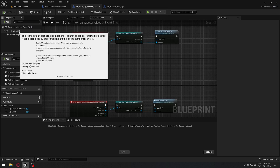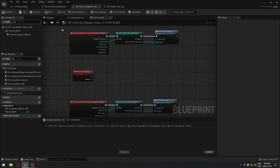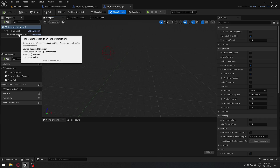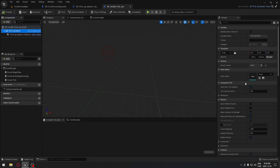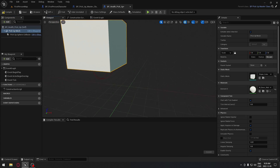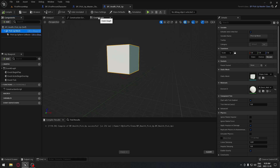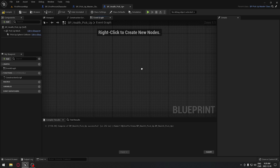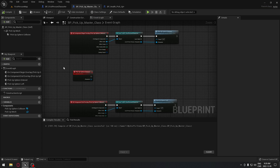In our health pickup, we already have the pickup mesh and pickup sphere collision inherited from the master blueprint. The only thing we have to do is click on the mesh and set up the static mesh we want. For now we're gonna search for 'Cube' so our health pickup will be a cube. We're gonna compile, go to the event graph, remove the default nodes.